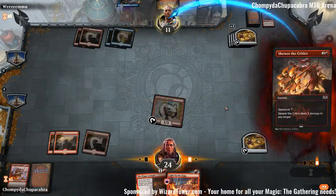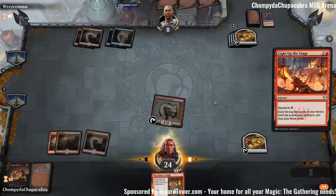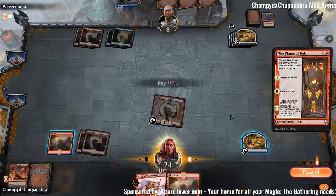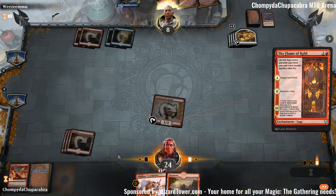Skewer them. Light Up the Stage — to get it out of our hand, because we don't draw the cards, we exile them. Flame of Keld will discard nothing, and then we'll have a really full tank next turn because we're going to be drawing 1 card for turn, 2 off of Flame of Keld. And then we have Viashino Pyromancer and Mountain here.